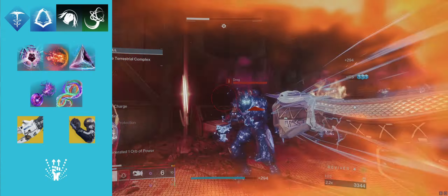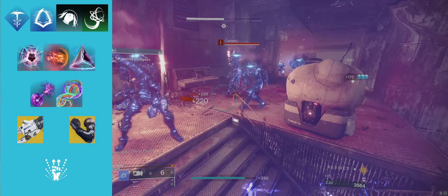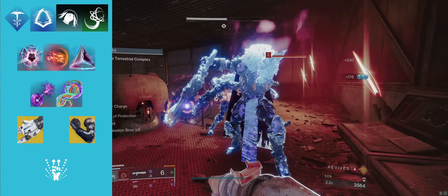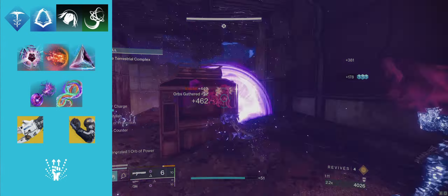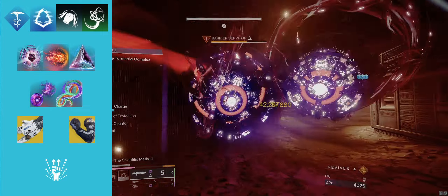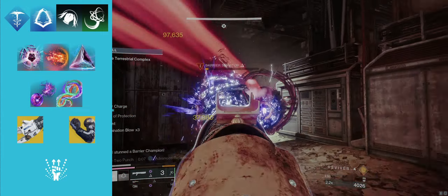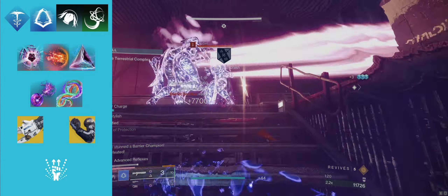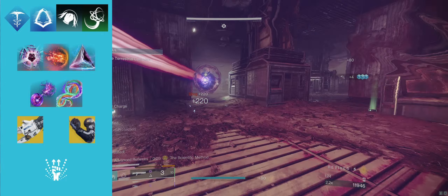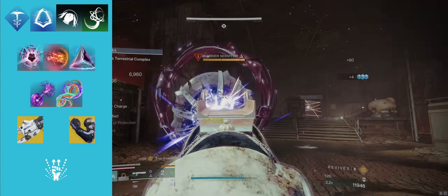I'll be explaining the intricacies of this loadout, but if you want to just copy it and test it out for yourself: for your abilities use Silence and Squall, Gambler's Dodge, Combination Blow, and Grapple. Your aspects should consist of Stylish Executioner and Winter's Shroud. This gives us a total of five fragment slots which we will slot in Facet of Courage, Facet of Dawn, Facet of Protection, Facet of Blessing, and Facet of Purpose.